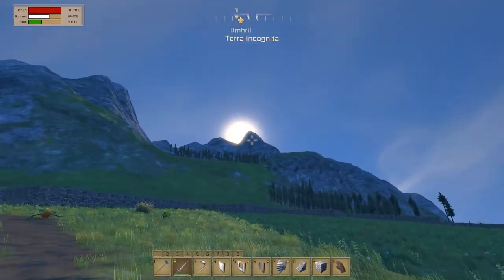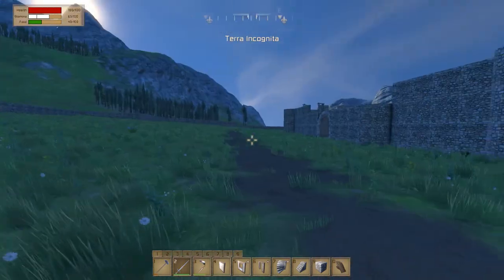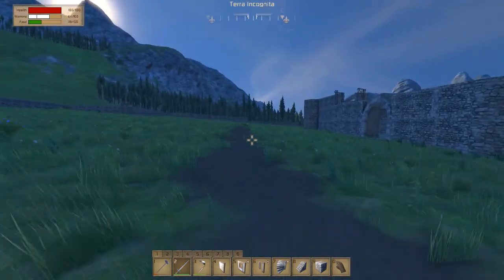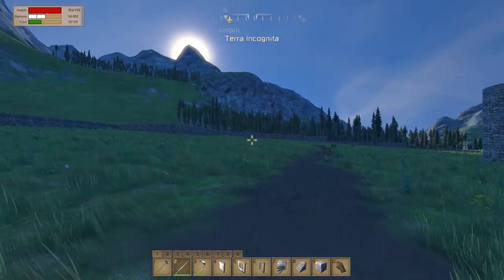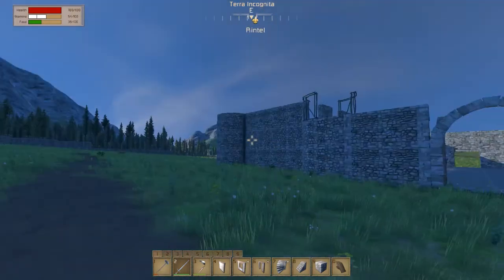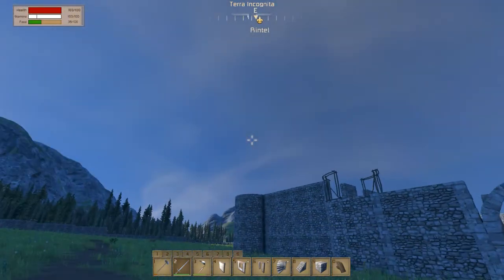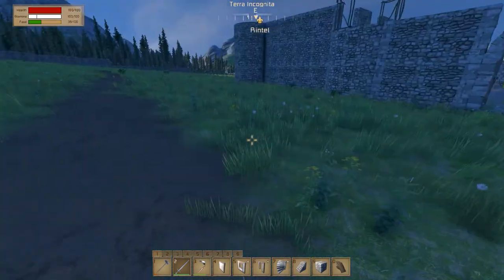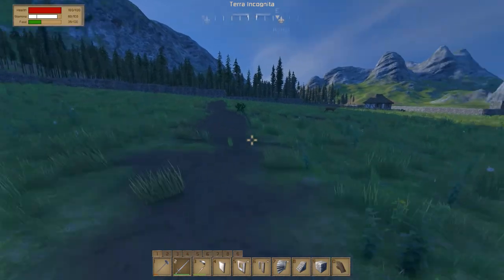I tried messing around with the day cycle — I tried changing it to the 48-hour day cycle. When I first loaded it up it was nighttime, the sun was just going down, so I changed it to seven minutes and waited for the sun to be in the right spot. But as soon as I changed it to 48 hours it was nighttime again, and I wasn't going to wait a day and a half for it to be daytime — not a chance.